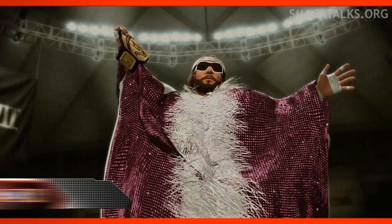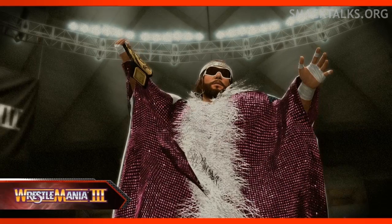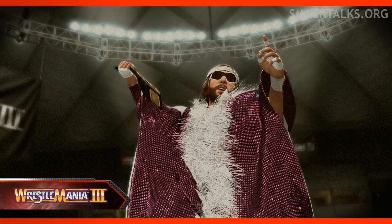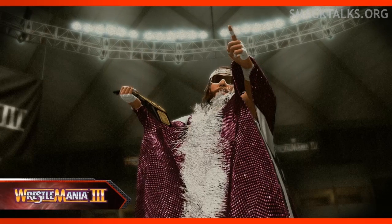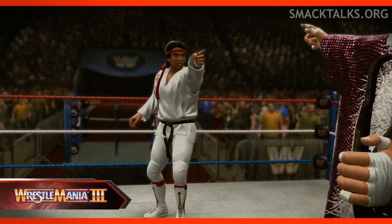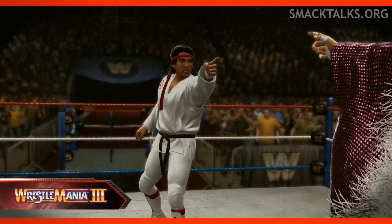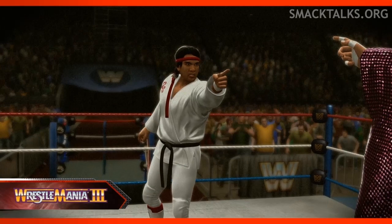Back to Wrestlemania 3, and we see the Macho Man decked out in his entrance attire, which looks incredible. 2K Sports have really done a great job recreating it, and the physics of how it moves are impressive — in past games cloaks and coats have always looked very stiff, but the animation here looks really fluid. We'll also see Steamboat wearing his entrance attire as he points back at the Macho Man, and you'll notice the Wrestlemania cart in the background still present at ringside.